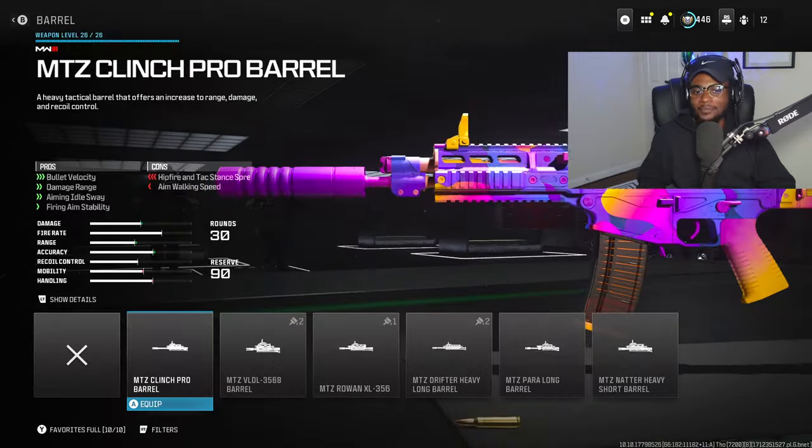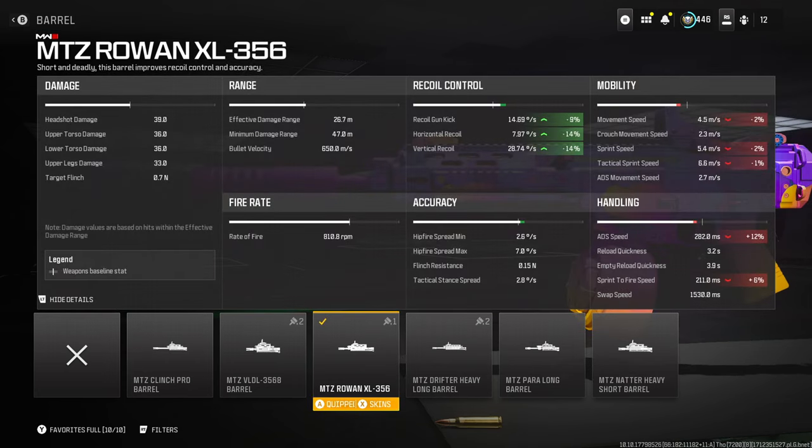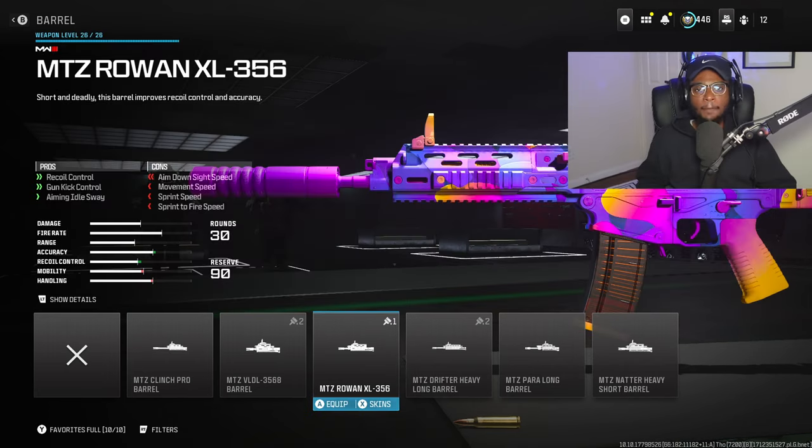We are going to run a barrel on this build, and the MTZ Rowan XL-356 is phenomenal, doing everything we need it to do. Increased recoil control, gun kick control, and my favorite — aim idle sway control — so we can literally stay aimed down sight at longer ranges and absolutely dominate. This is a perfect attachment on this setup because we are not going to be running an underbarrel.